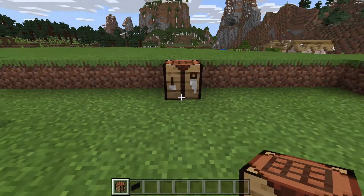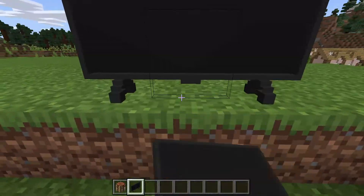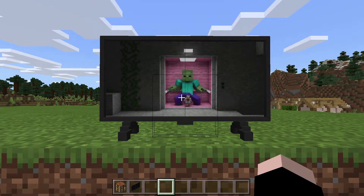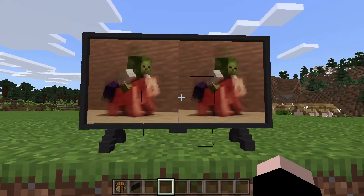Hello and welcome to a new video. We are showcasing the Working TV addon. This addon will add a TV to your world, and for this addon to work you need to turn on the first and third experiment on gameplay settings, otherwise this won't work.